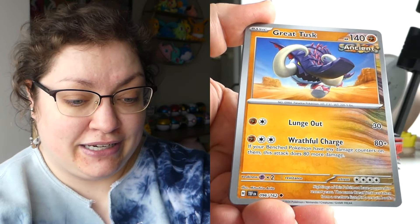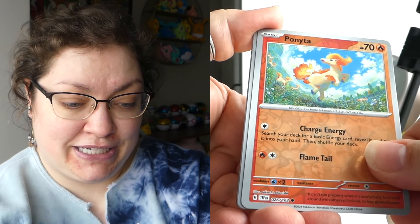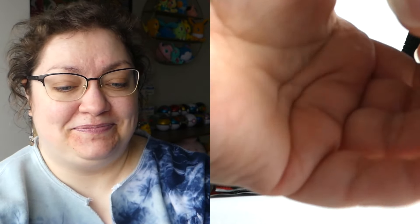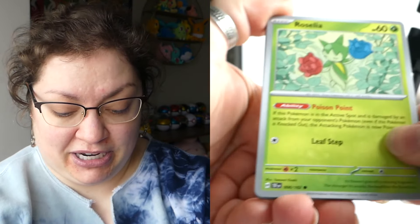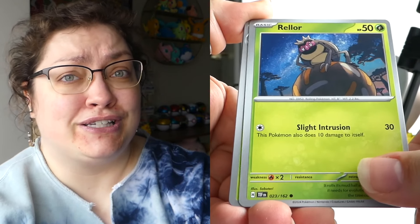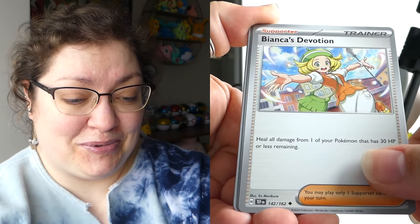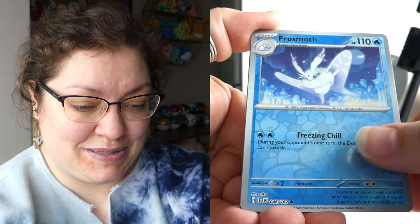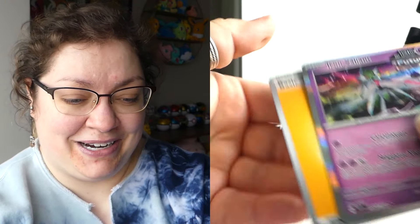Behind here we've got a reverse Ponyta, a reverse Rapska, and nothing — we've got a Coridon Hollow. So not doing great with this first elite trainer box. I feel like the last set my elite trainer boxes were so lucky, but in reality this is more what I'm kind of used to with elite trainer boxes as of late. There are a lot of really cute cards — the Litten illustration rare, just a lot of really good ones. We have got a Vikavolt, a Frostmoth, and an Iron Valiant Hollow. This is not good, although we can change things around.